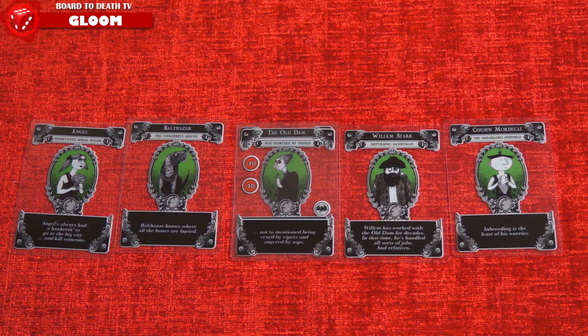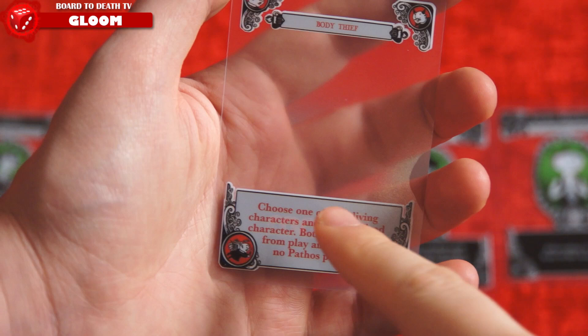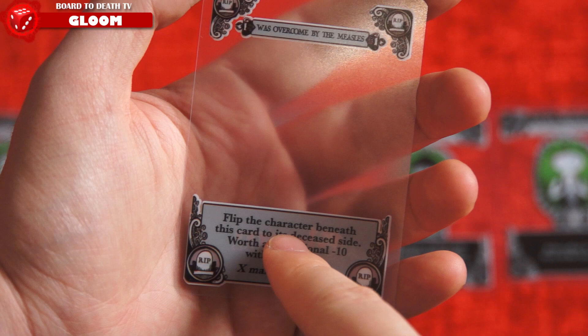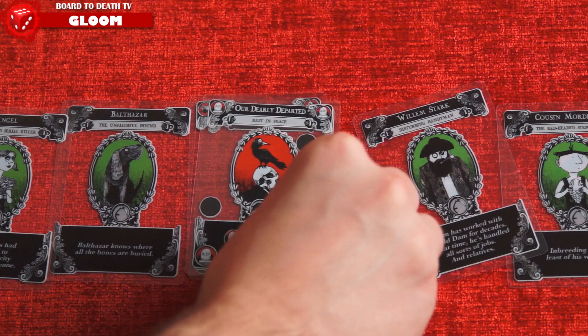Usually, the more negative points you have on these cards, the worse the gameplay text will affect you. Event cards are written in red and have some abilities that can be played on another player, such as cancelling another player's card just played. And lastly, untimely death cards are in grey and are used to kill off a character. These cards can never be played as their second card, unless otherwise noted, to minimize crazy combos.